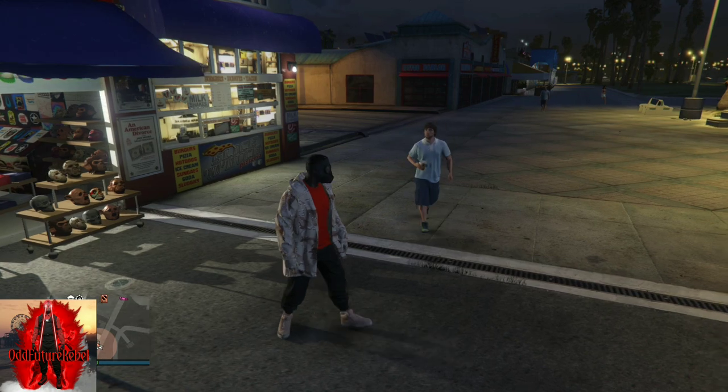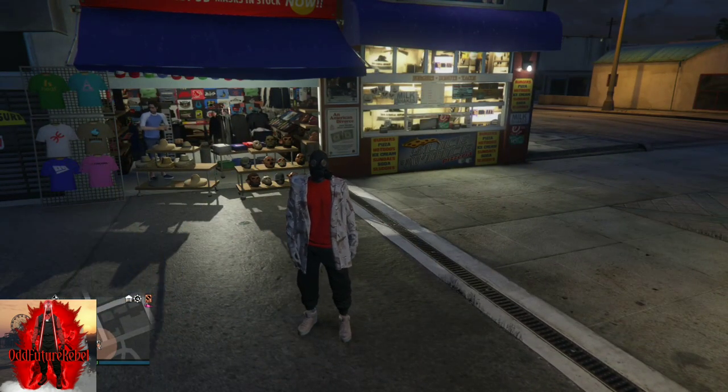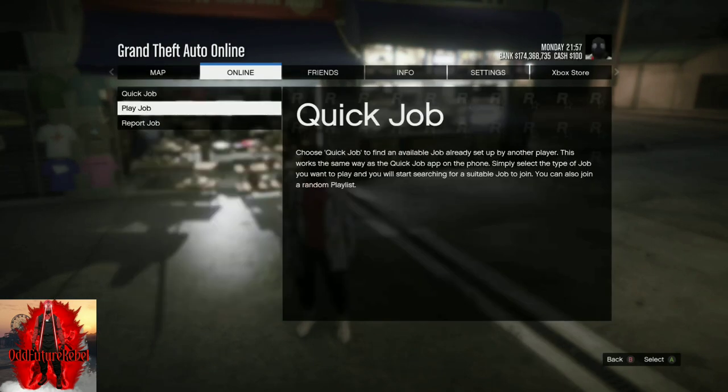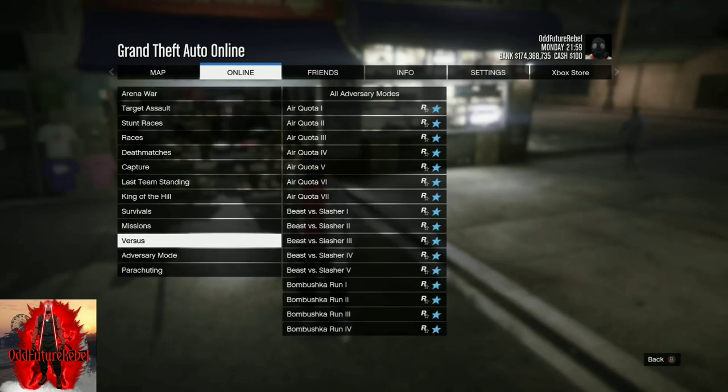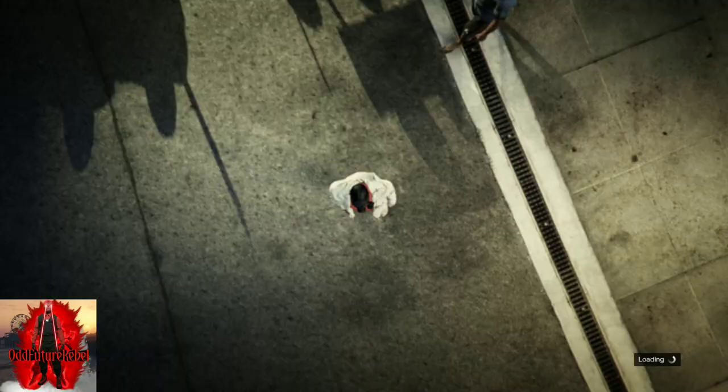An orange little loading screen should appear at the bottom right. Once it appears, go to Pause, go to Online, go to Play Jobs, go to Rockstar Created, go to Missions, and select Titan of a Job.